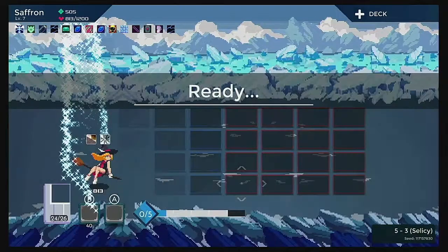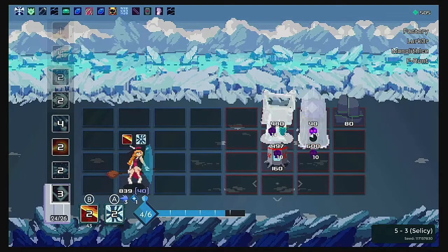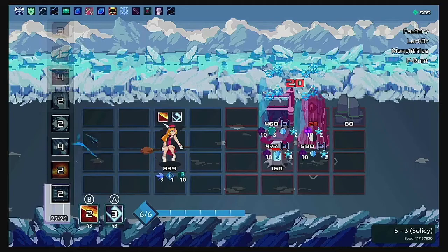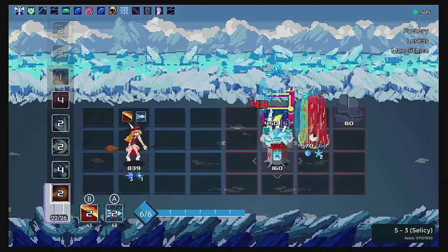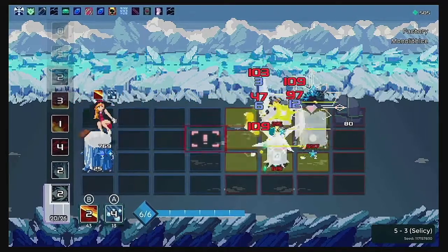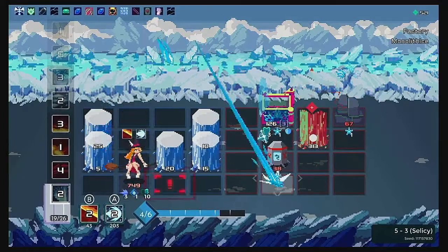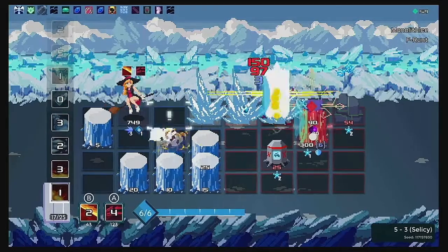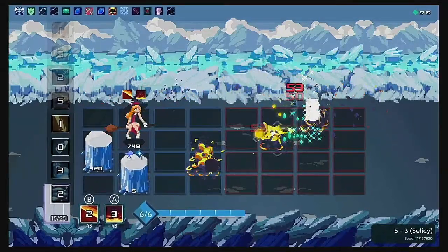Mid-boss coming up — it's the ice monolope. We have some time before it properly activates, which is good. It's now active — dropping ice shards everywhere and making these annoying little walls. Things just got much more awkward. Gotcha.